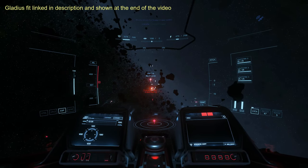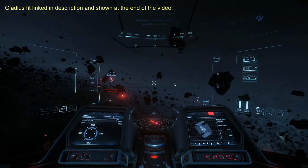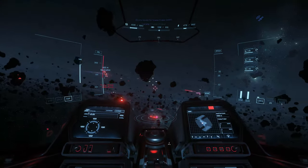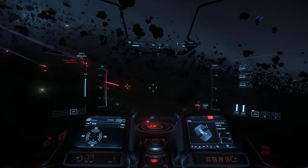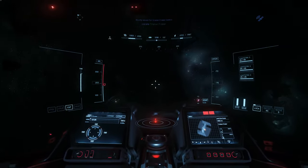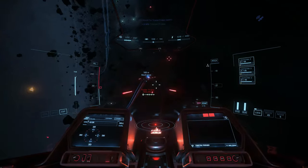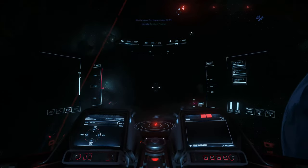Hey folks, here we're going to take on a VHRT and we can see that we've got a couple of Hurricanes and a Warden. I go after one of the Hurricanes first, even though it's a very difficult target because it's the actual bounty target. So if my ship gets really beat up, I can just warp away and call it good.